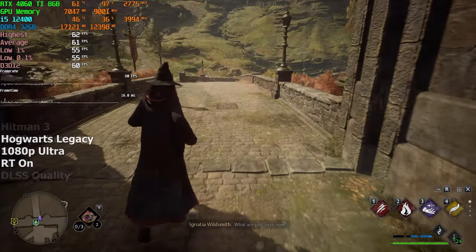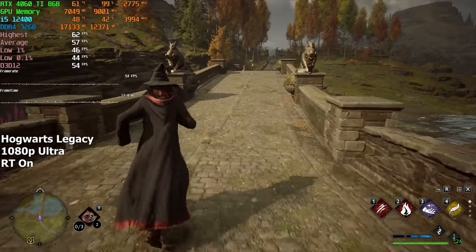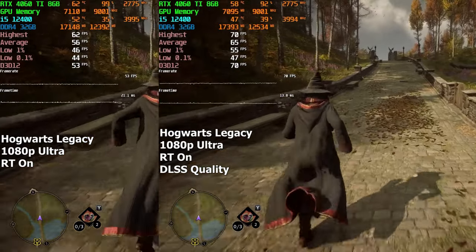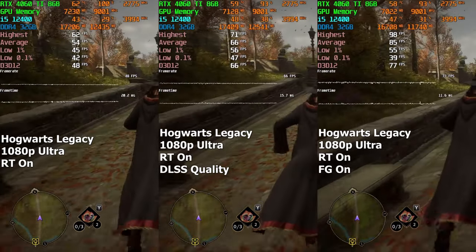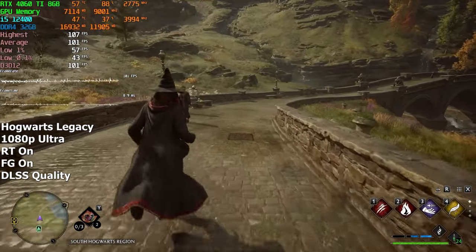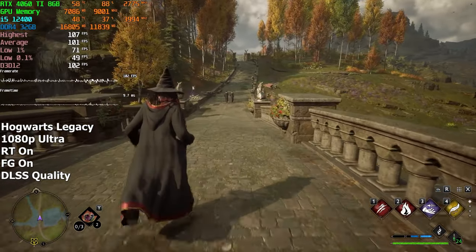The last game for today's tests will be Hogwarts Legacy. We're gonna max everything out and turn ray tracing on. Right off the bat, we are met with nearly 60 FPS, which is honestly not too bad. Enabling DLSS on quality only gave us an additional 10 FPS — kinda underwhelming. Frame gen, on the other hand, provided an additional 30 FPS, as opposed to the 10 we gained from DLSS. These features are usually not this far apart. NVIDIA's frame generation seems to be more consistent across every game, where DLSS is more hit or miss. Either way, enabling both features at once more than doubled our FPS, which is basically what happened with every single game.